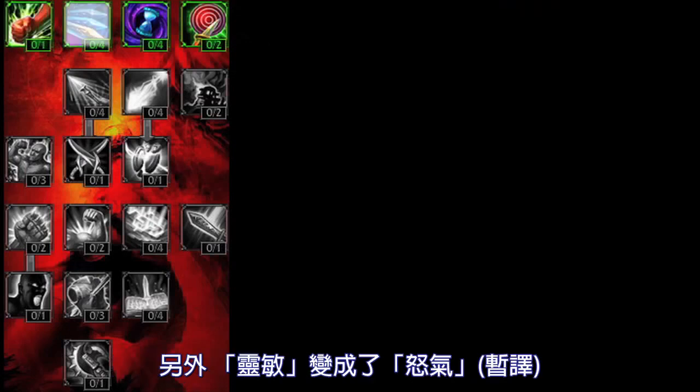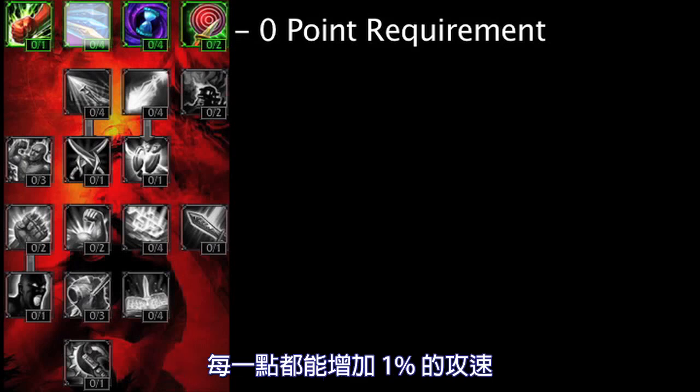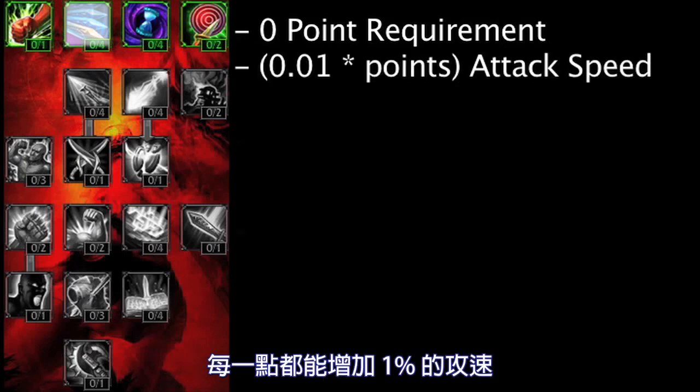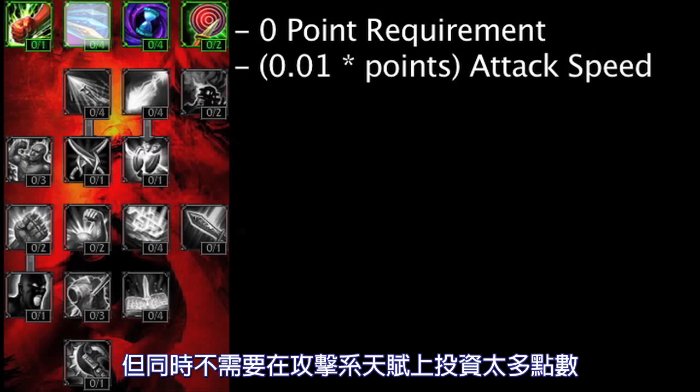Moving on, the Alacrity Mastery has been renamed to Fury and no longer requires 4 Mastery Points in the Offensive Mastery Tree. It still grants 1% attack speed for every point in the Mastery. This may allow jungling champions a nice way to kill jungle monsters faster without investing too much in the Offensive Mastery Tree.